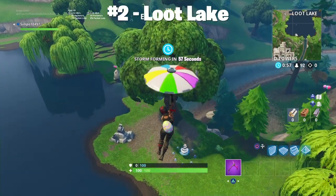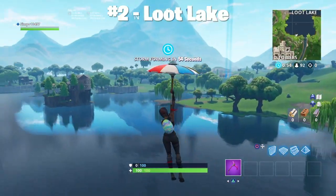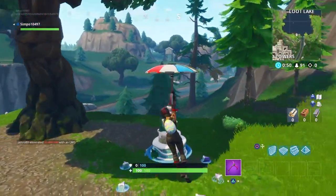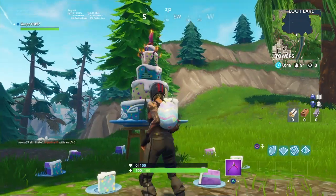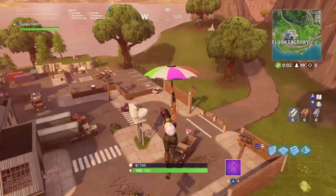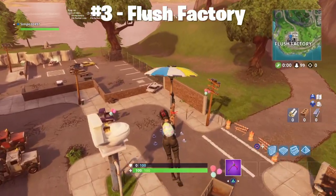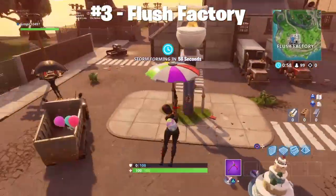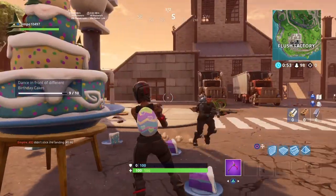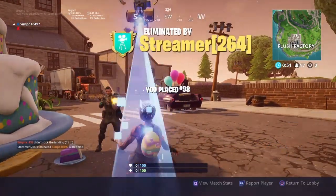But if you guys are new, be sure to check out my channel. As you can see, the second one here is in Loot Lake — just give it a little dance. Moving on to the third one now. They're not that difficult to find, as you can tell by Flush Factory — it's basically right in the middle. If you do pick up the cakes on the side, you do grant 5 health and 5 shield as well.